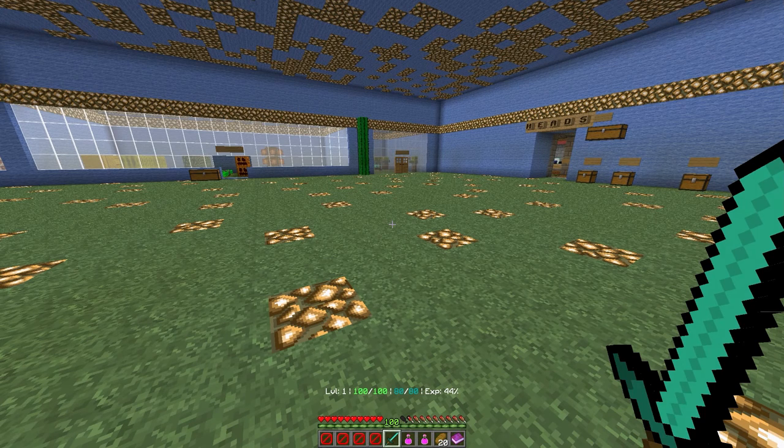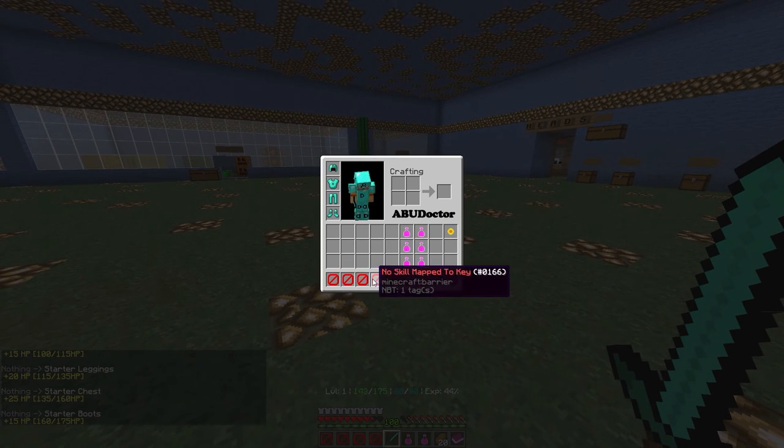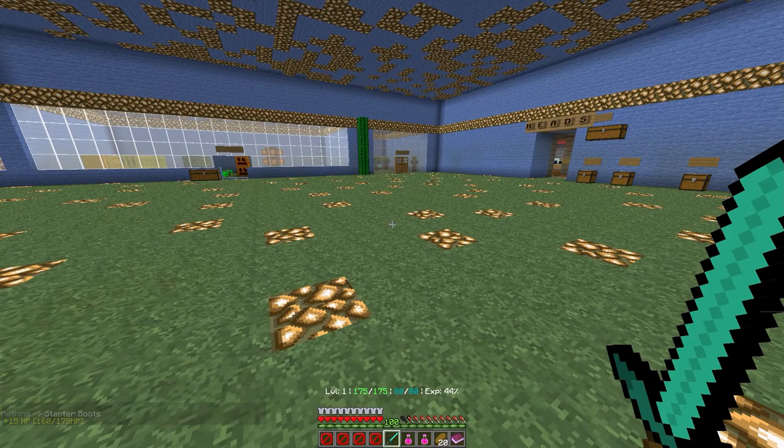So the big thing we're working on is called abilities. When you first log into the server you're gonna have three or four potions — I have extras because I'm testing — and then you have your armor, your sword, and these four slots called 'no skill map to key.' What this does is it allows you to activate the ability. You can type one, two, three, or four and it'll instantly go back to the sword, but it takes the information mapped as an ability and casts it.